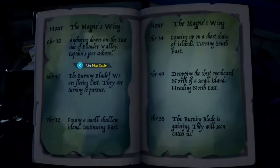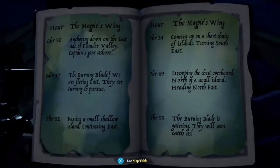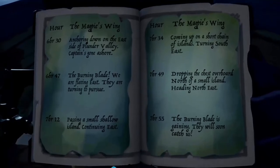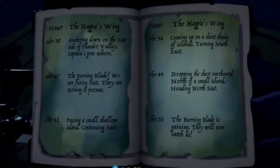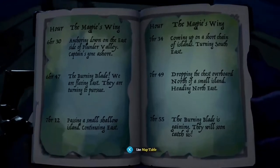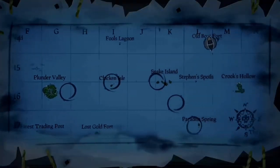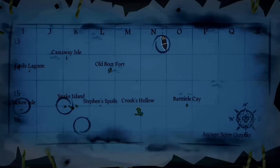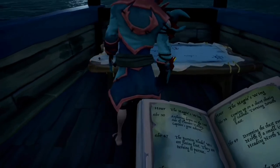When you have the ship's log, you have to read it and figure out where the chest is. It reads: anchoring down the south side of Plunder Valley, fleeing east, passing a small shallow island, continuing east, coming up on a short chain of islands, turning southeast, dropping a chest overboard north of a small island. You don't have to visit all the islands — just go on your map, mark the different islands, and it ended on Paradise Spring for me. It'll be different each time.